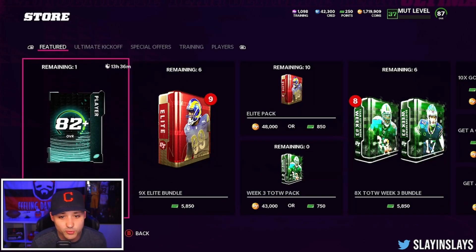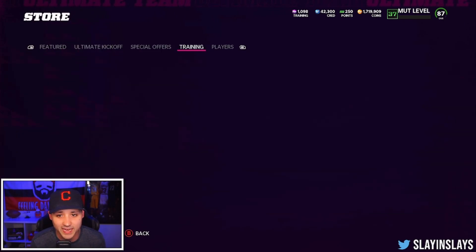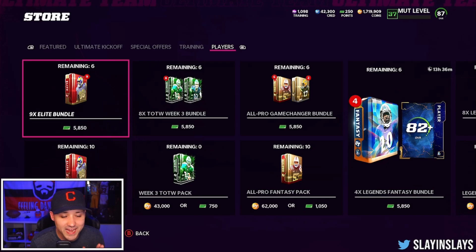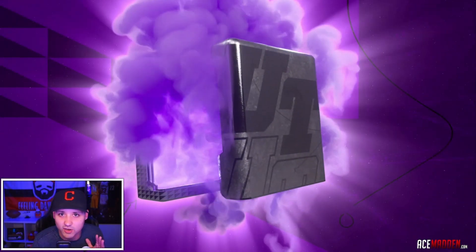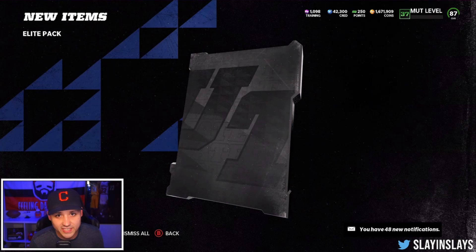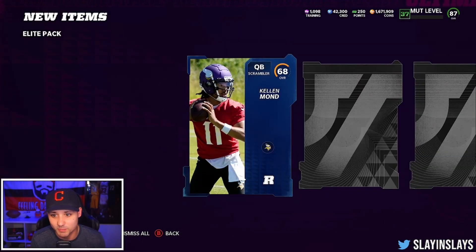So what we're going into is the Elite Player Packs. These are 48,000 a pop, so for 10 of them it's gonna be 480,000 coins. Let's see what we can do — can we make half of it back? Can we make a quarter of it back? I feel like it's gonna be a major, major L.